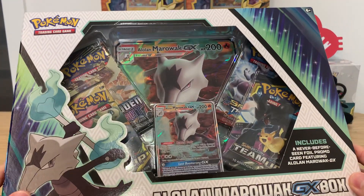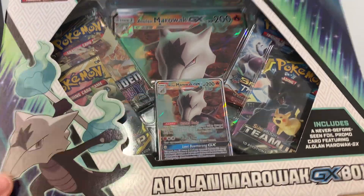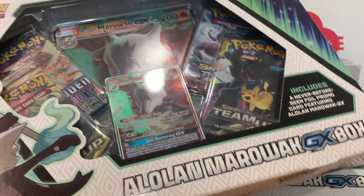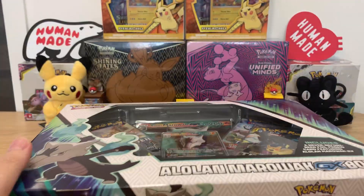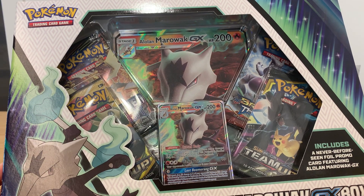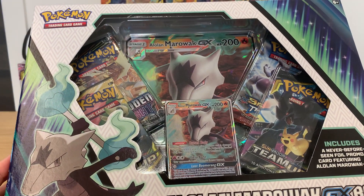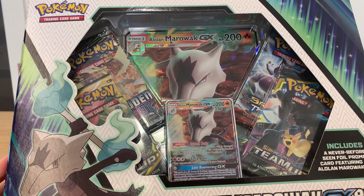Hey everyone and welcome to my very first video for our channel. Today I have recently gotten these two Alolan Marowak GX boxes and I'm just gonna do a pack battle, a box battle with my wife. Basically for the Alolan Marowak GX box, they're a bit old — they got some older packs now: two Team Ups, one Forbidden Light, and an XY Breakthrough.